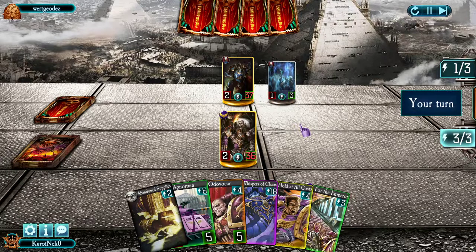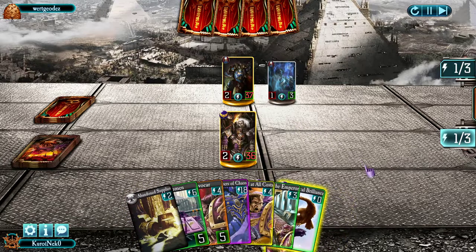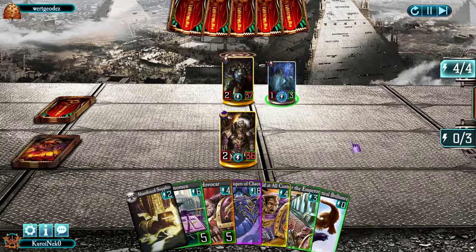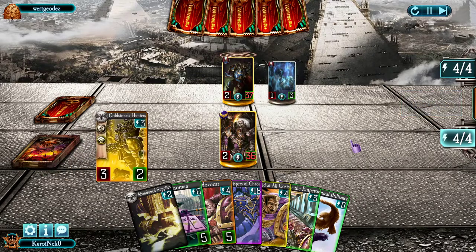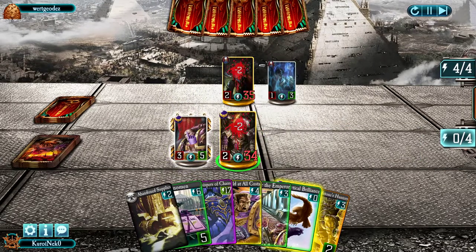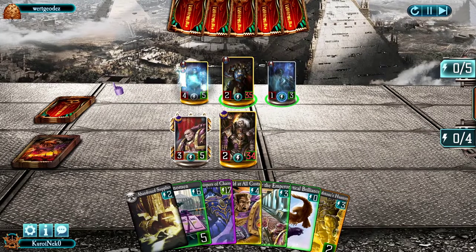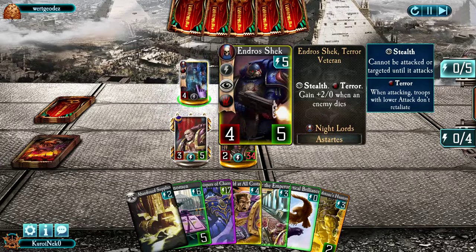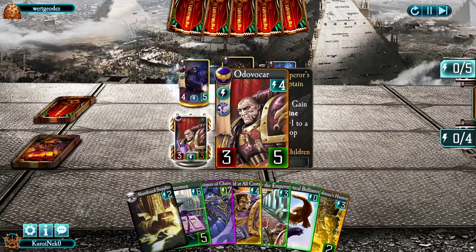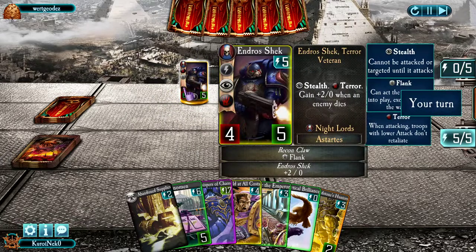Conrad is attacking right away, trying to zerk me down. I create another tactic, and I have a nice stun in hand to stun Conrad for the first rounds so he does not use his ability to lower my attack and gets a wider health gap. I got the Goldstone Hunters — very nice card — but for now I used Ordovocar and his Perfection ability to gain frontline. This is where the problem begins: with Andra Shrek, he's a very strong character, and with the Recon Claw's flank ability, he can attack my Ordovocar with his terror ability. He destroys it and gets 2 HP because an enemy of his died.